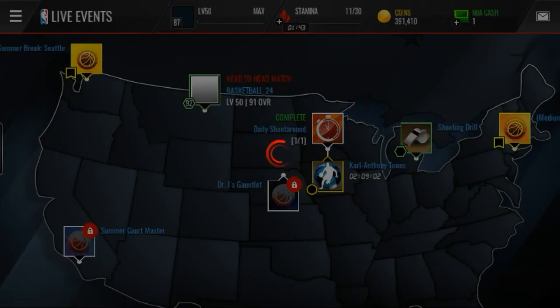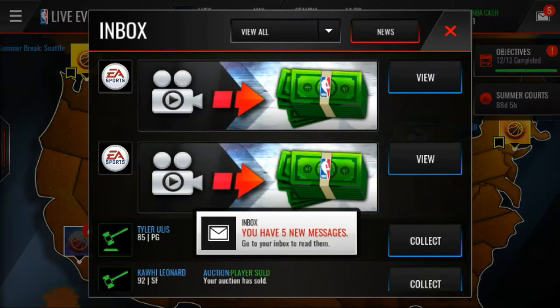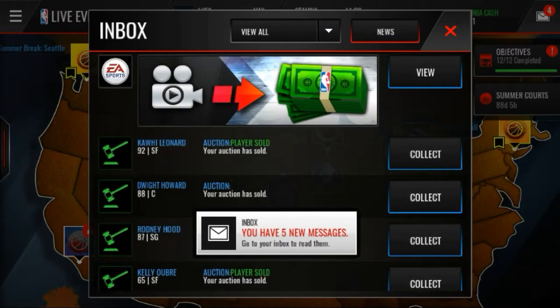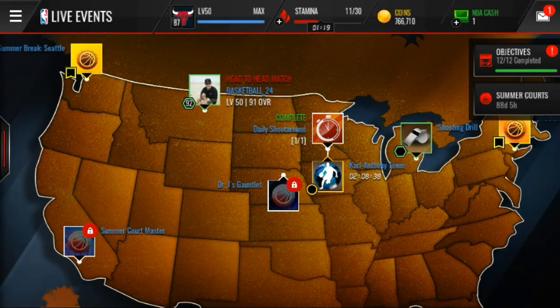So you guys need to hop on this sniping filter right now, before the elite drop price goes up. Let's see — I'm going to collect all of these players. I accidentally collected the Andre Iguodala, which is like 110,000. See how much we can get. So we got 766,000.